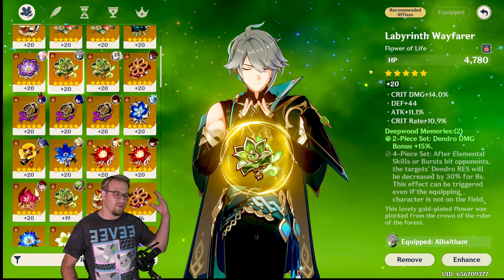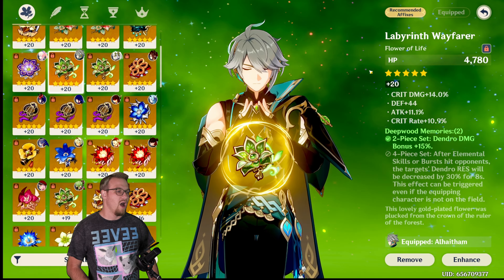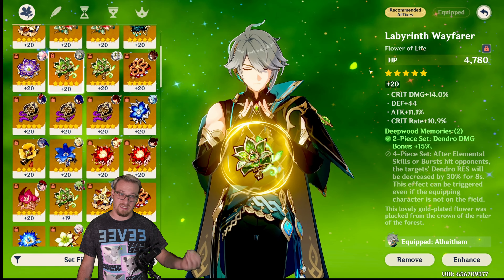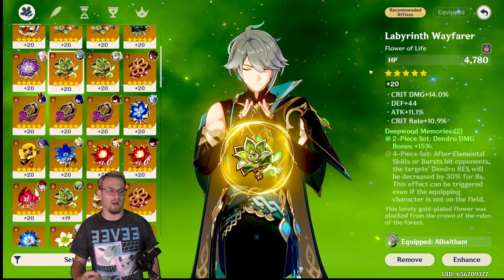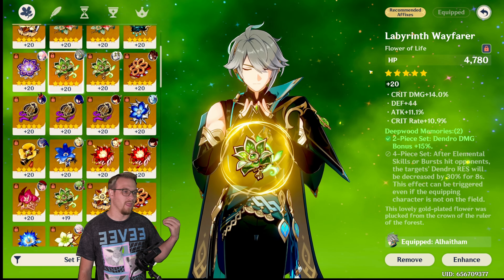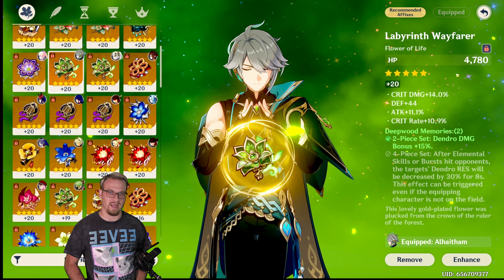Another artifact set you can use is four-piece Deepwood — it gives dendro damage bonus plus 15%. After elemental skills or burst hit an opponent, their dendro resistance is decreased, meaning dendro damage goes up — that being Hyperbloom and Alhaitham's personal damage. This is another set you can run on Alhaitham if he is the solo dendro driver and you don't want to put it on somebody else.